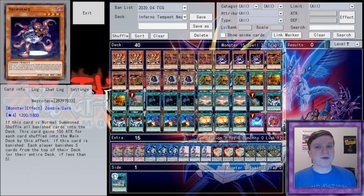Inferno Tempest Necroface is a deck for people who take a look at Gren Maju and think, that's just a little too interactive. The glue that holds this deck together is Inferno Tempest, a quick play spell that can be activated when you take 3,000 or more points of damage. It banishes all monsters from both players' graveyards and decks, leaving you with naught but what is on the board. By jamming 3 Necroface into your list, you can always banish an additional 15 cards from both players' decks after the effect is resolved — usually, but not always, decking your opponent. This has gotten much easier with Necroface's April Unlimiting, as now drawing one of these horrifying nightmare amalgams isn't an immediate game loss.